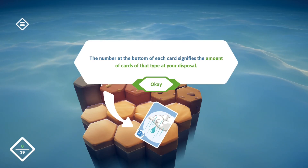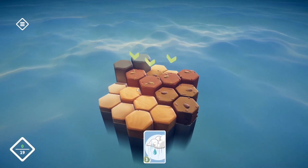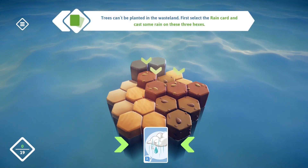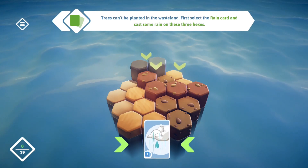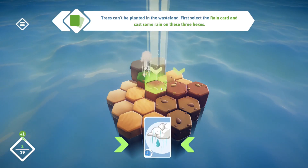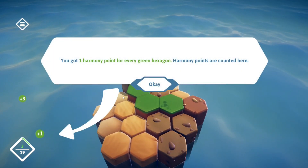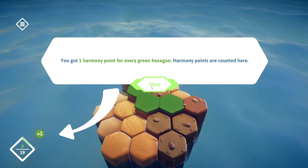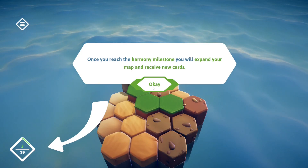The number at the bottom of each card signifies the amount of cards of that type at your disposal. Trees can't be planted in the wasteland — first select the rain card and cast them on the three tiles. You get one harmony point for every green tile you water. Harmony points are counted here, and once you reach the harmony milestone, you expand your map and receive new cards.